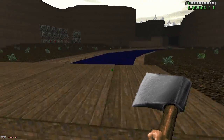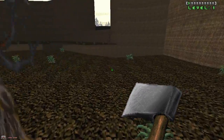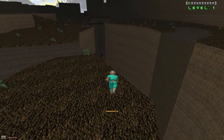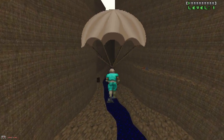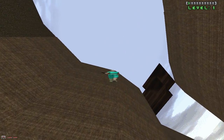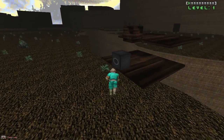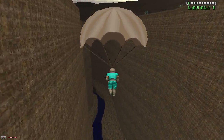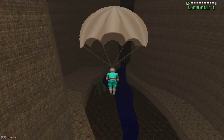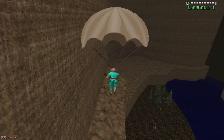I'll show you very quickly also the obelisk system. Actually, let's show you the parachutes first. So there's now a parachute item. If you fall, it'll auto-deploy and gently land you. You can also just activate it while you're falling — you can invoke it there. And you can steer a little bit. It feels pretty good, actually. It's kind of fun to play with.